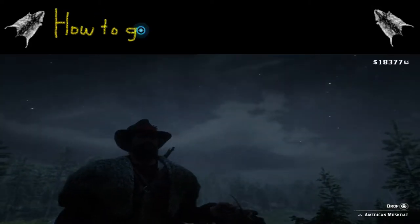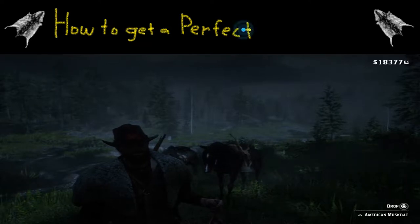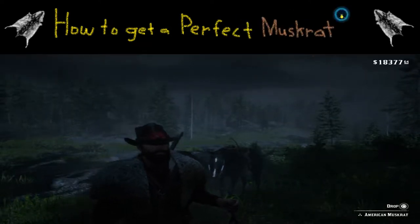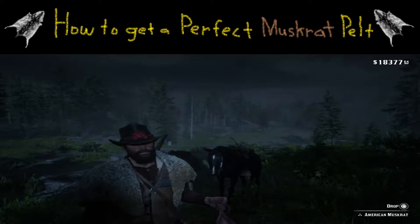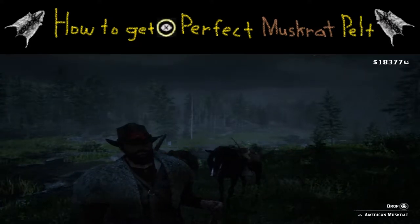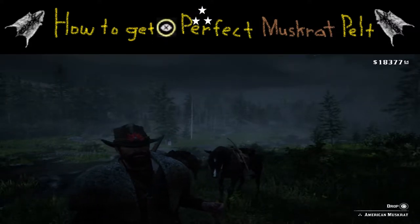Welcome to Red Dead 2, and thank you for joining us. Today we are going to learn how to get a perfect muskrat pelt — one that looks just exactly like the one that Mr. John Marston is holding right there. So how exactly do we do it? Well, let's get started.